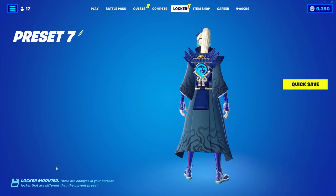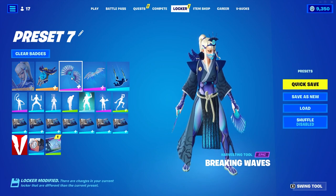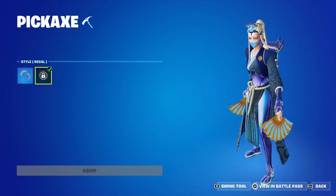She comes with a back bling called River Guardian with two different edit styles, as you can see right here. There's also a pickaxe called Breaking Waves. They're like little fans, I guess. Pretty cool, though. I like how they look.